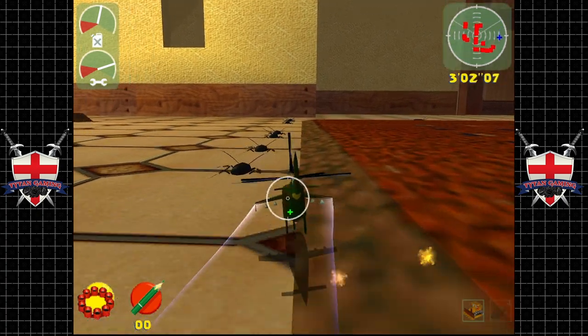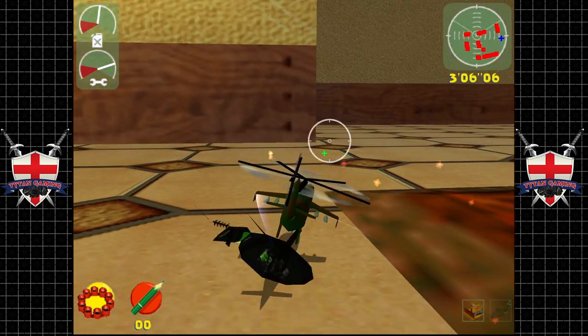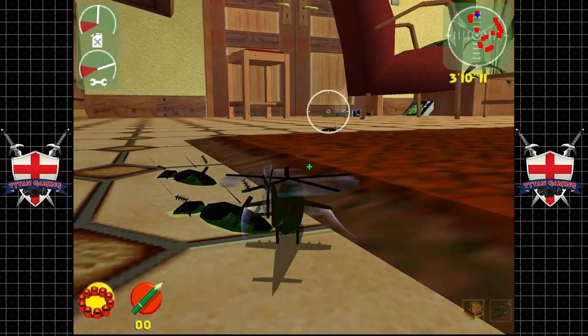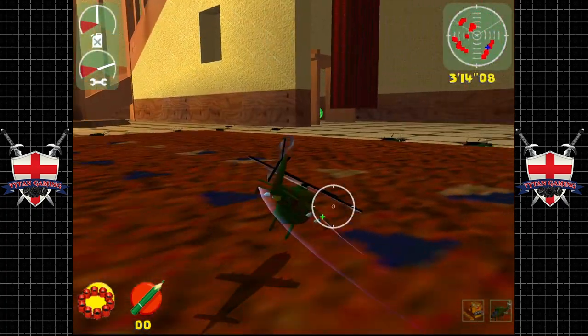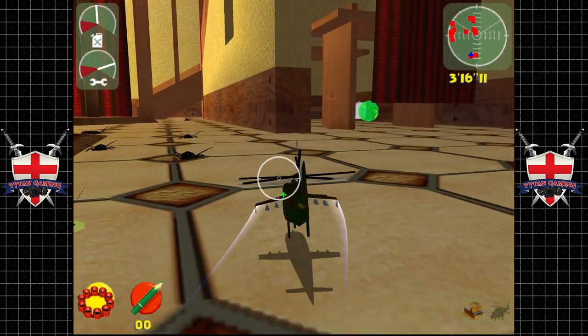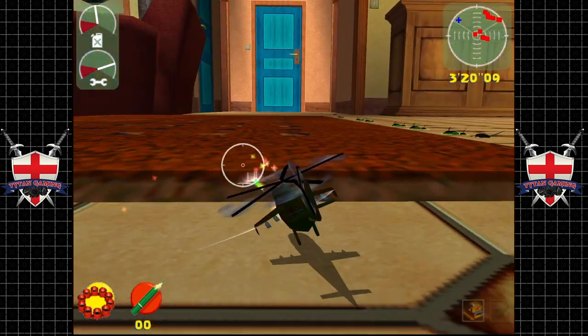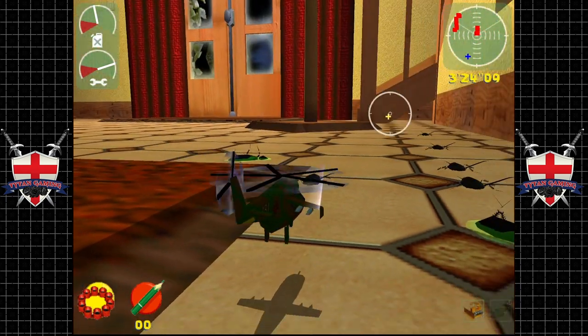Luckily the bugs follow a set pattern of sorts, so this is where we get to go ham on them. There are a lot of them — more than one or two, even more than six.